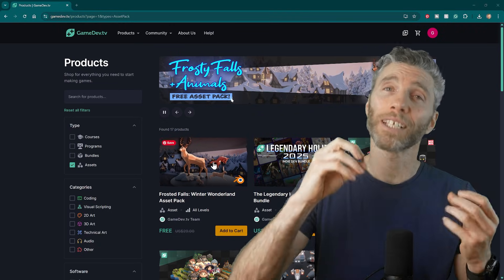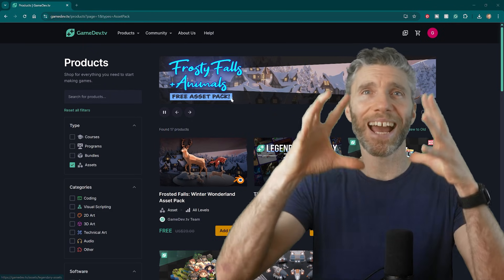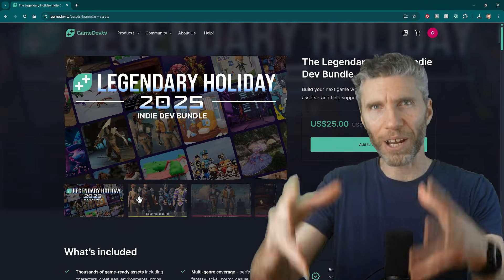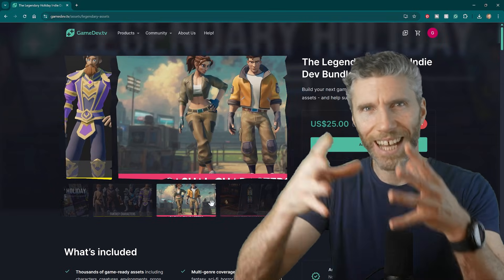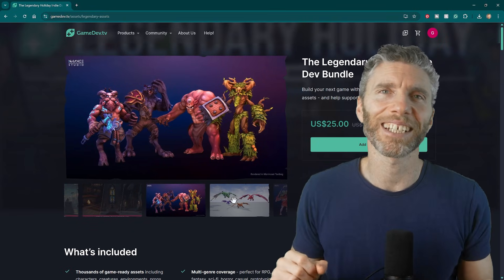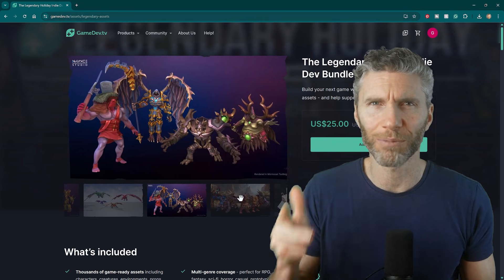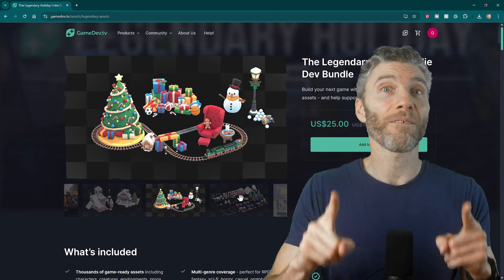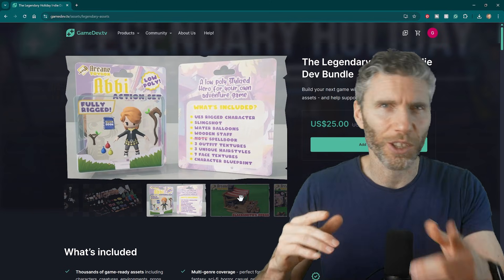Something else that you might be interested in: on GameDev TV they're doing a really big asset pack bundle. This is a huge pack of 8 big bundled packs and I think there's 40 asset packs in total inside of it. Thousands of creator-made assets — characters, monsters, environments, props, sound effects, tools and lots of other things. You get all of that for $25, so I think it's worth checking out.